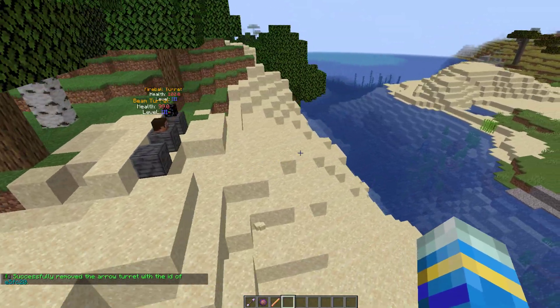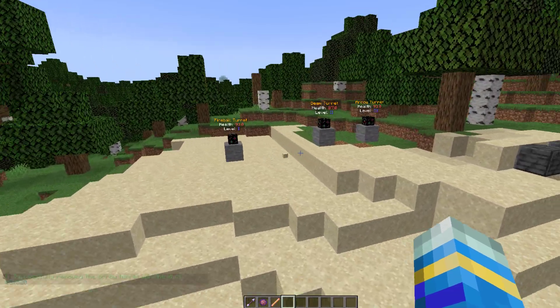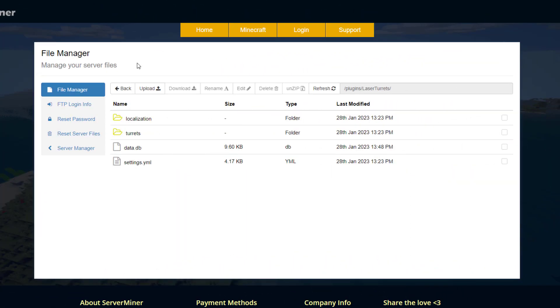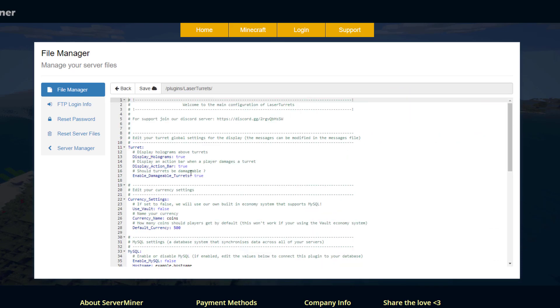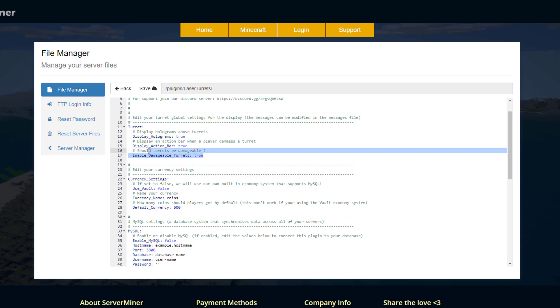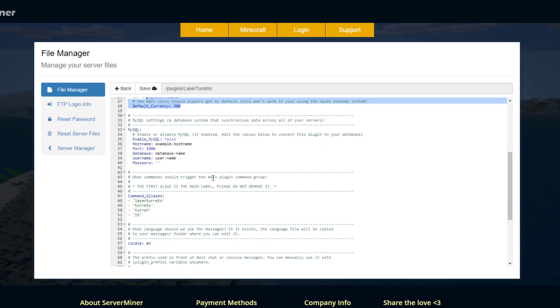That's how it works in-game — it's super easy to customize and it works fantastically. It's a very cool plugin. Here we are on the SMP control panel where you can see the settings.yml. There are a few things we can change: the holograms above the turrets, the action bar — you can disable these if you want. You should probably set turrets to be damageable so they're not invincible. And then currency settings — do you want to use Vault, yes or no, or do you want to use the inbuilt currency system?